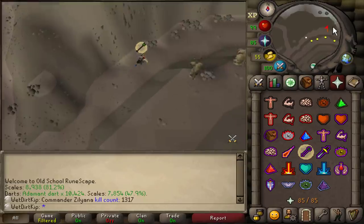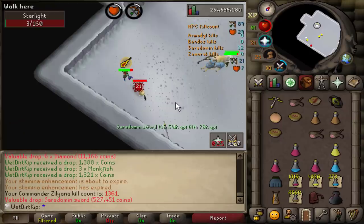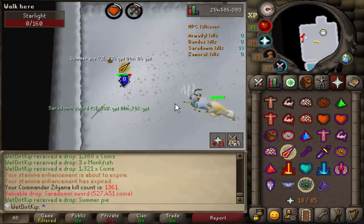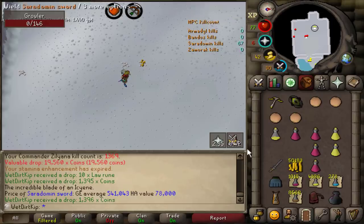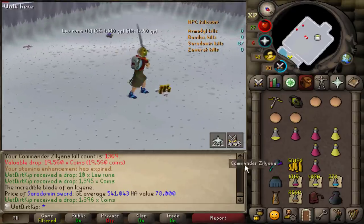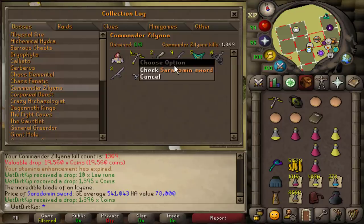Last video we started out with 1,011 KC and now we're up to 1,317. First Cerberus Sword back - I haven't seen one for like 400 kills at least. It's 1 in 128. End of the trip - the Cera Sword alches for 78k or has a GE value of 540k, so I'm just going to alch that. How many did we get now? That is number 9, so we're pretty much on the drop rate for that. There is 1,400 KC at Cera now.